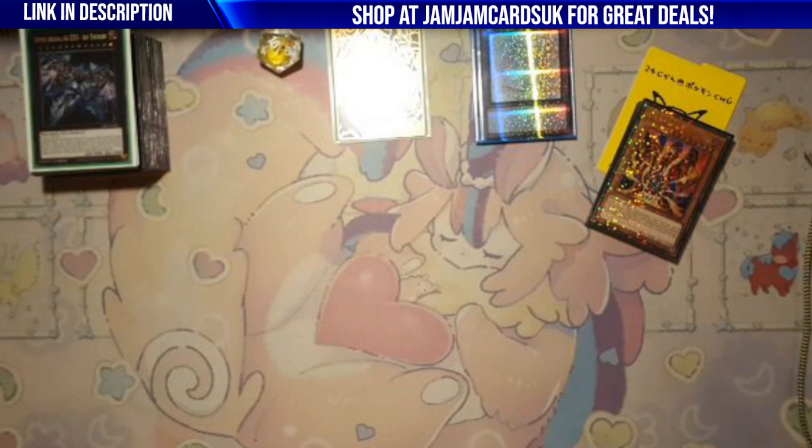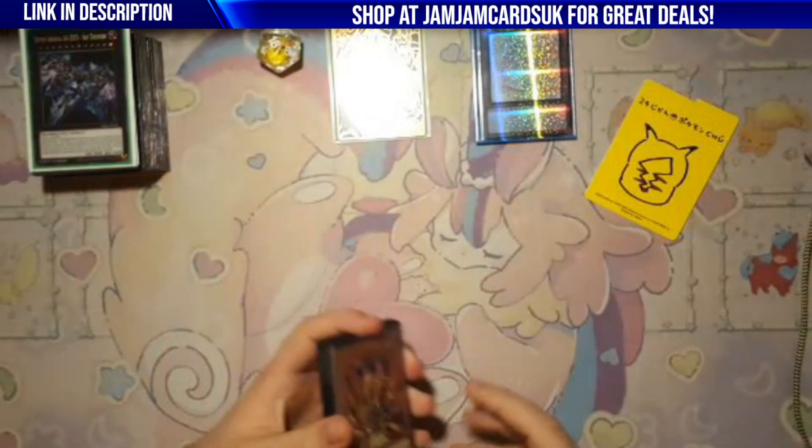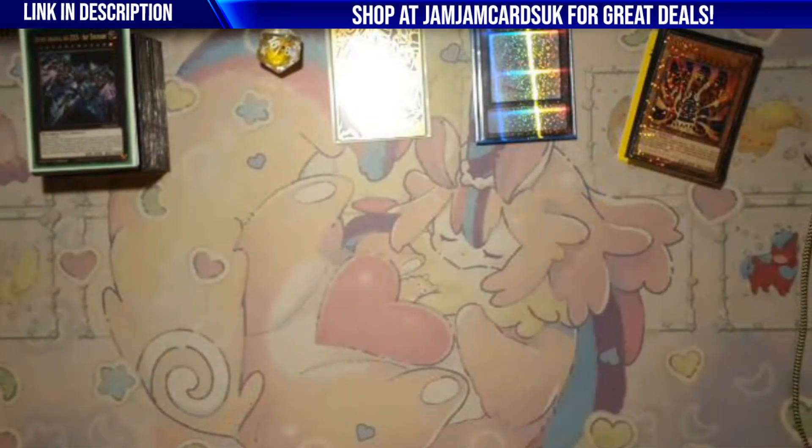Shoutouts to Mini Fez — Prank-Kids king, gotta shout him out. Shoutout to Red Lotus and all that squad. Shoutout to Wigglies Gum for keeping Fez's breath fresh. Shoutout Jam Jam Cards doing bits. Thank you for doing this profile — make sure to check out Jam Jam Cards UK for great deals, leave a like and subscribe for more profiles and other content, and check out the series we're doing together — episode one is out, episode two coming soon. Catch you in the next one.